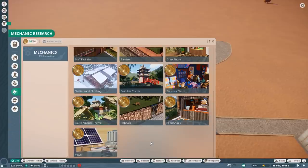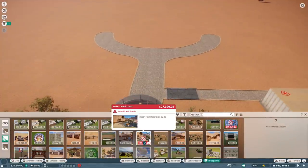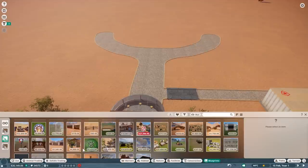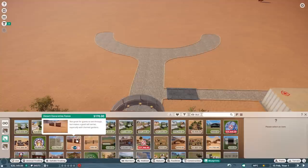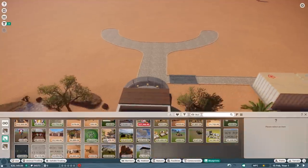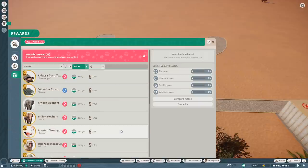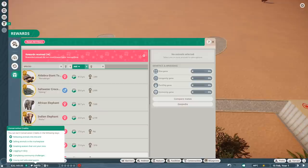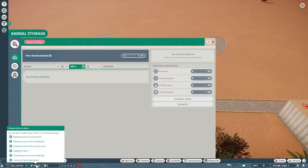Let's check the research — oh, I have all the research already done, so I shouldn't have any issues with the blueprints. We have rock formations, things for shades, shelters, toilet buildings, small bushes and tree formations, fences, and walls. I think we're definitely good to go for the start of the zoo. I also have some rewards I never really looked at because I haven't played franchise mode for so long.